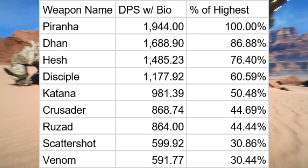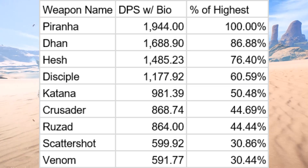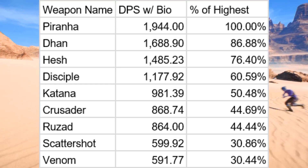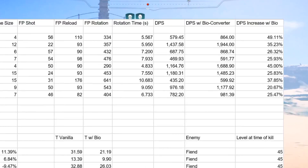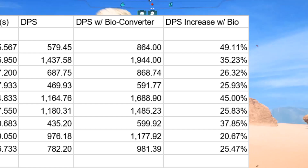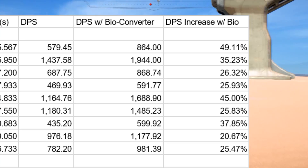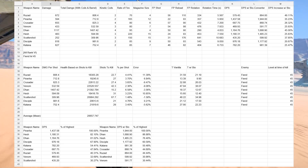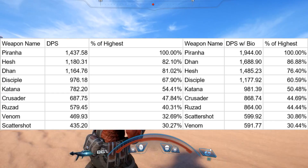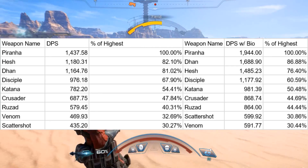The Hesh is 76% at 1485 DPS and the Disciple in 4th is down to 61% of the Piranha. The actual DPS numbers aren't the important thing — it's the percentage relative to each other, making it valid across all levels, difficulties, ranks and builds. The Bioconverter adds 49% extra DPS onto the Rusad, 45% onto the Darn, 35% onto the Piranha, and 38% onto the Scattershot — tested with full overheating for continuous damage validity. The best weapon for damage is clearly the Piranha, with the Darn and Hesh close behind. The rest aren't really worth much, but preference matters — use what's fun, you'll complete the game with it.